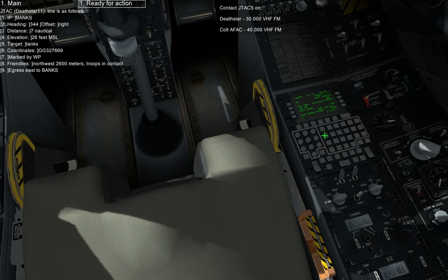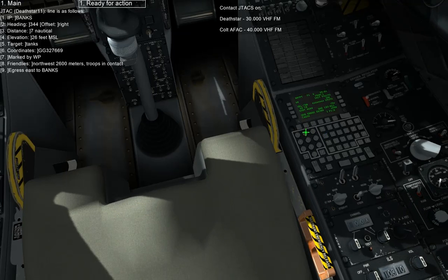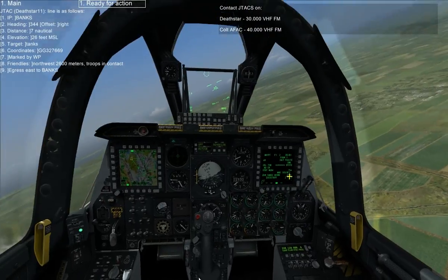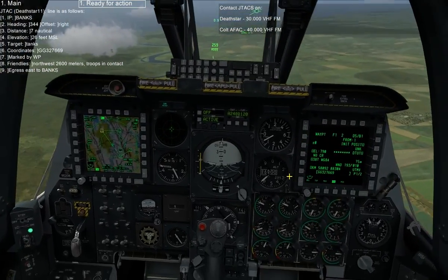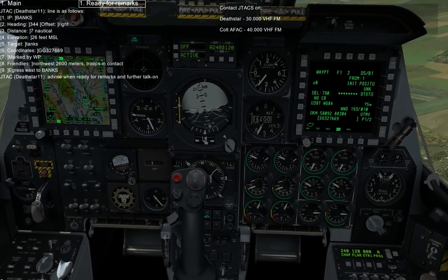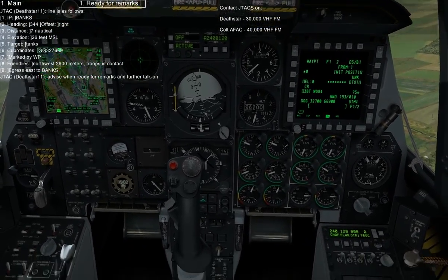Tanks, Golf Golf 3, 2, 7, 6, 6, 9. Marked by Willie Pete, northwest, 2,600 meters. Troops in contact. Egress east to Banks. Advise when ready for remarks and further talk on.